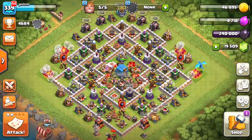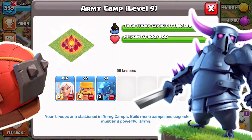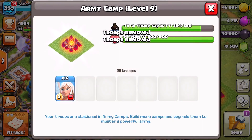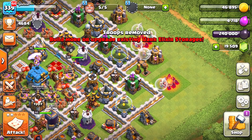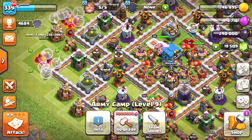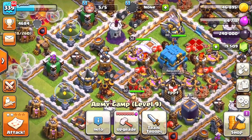Welcome back to Clash of Clans! We're going to be doing a heal attack today with the PEKKA and the battle blimp. I'm going to put some giants in as well and see if this works. We're going to get rid of all these because everything's going to be inside the battle blimp. We have 17 healers — we've done the dragon with the healers and I wonder if we could do the blimp with the healers now.